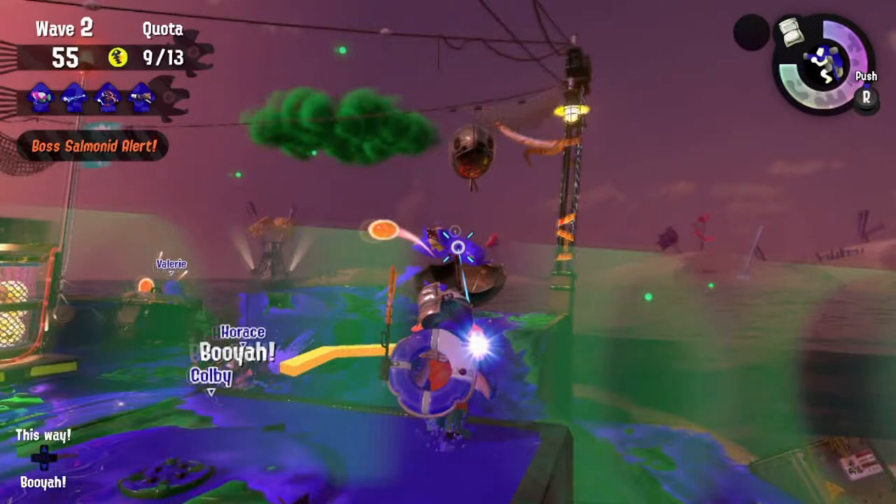Take this clip for example. This Drizzler is aiming its missile nowhere near my teammates — they're on the left side of the screen. Instead of shooting the missile, just go for the Drizzler. Why waste time shooting the missile when the ink storm is going nowhere near my teammates? So when you're fighting the Drizzler, take notice of where it's aiming. Are any of my teammates in its path? Yes? Take the missile down. No? Splat the boss. It's that simple.